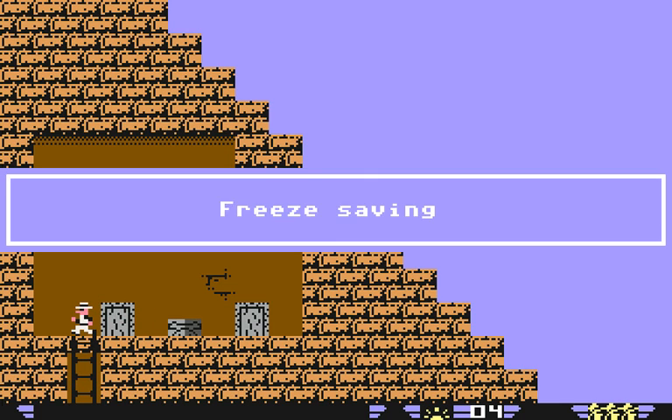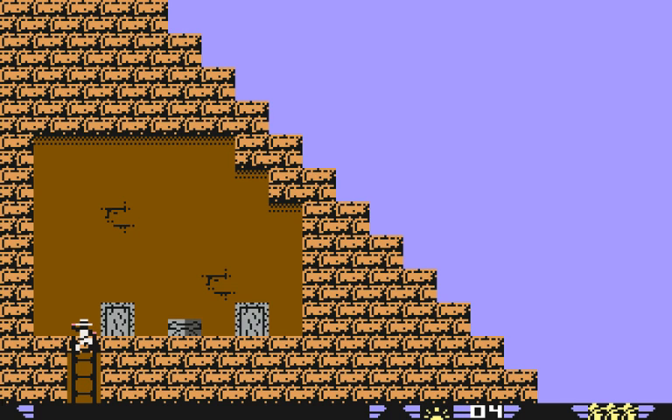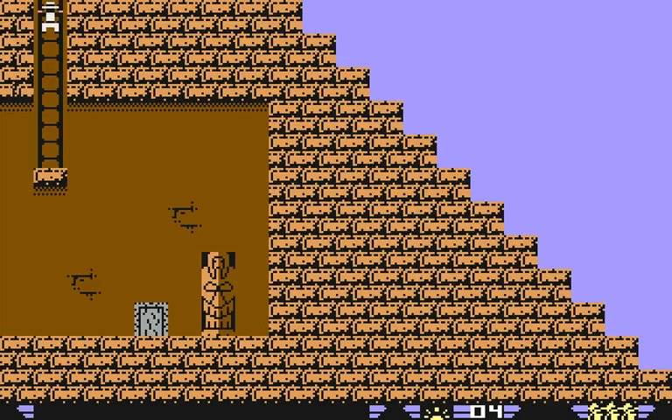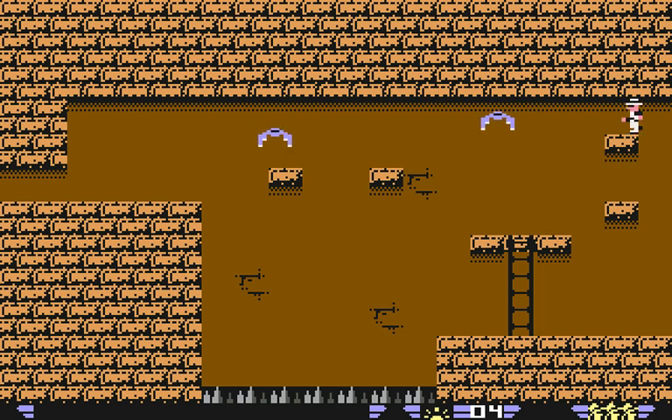We're going to save again, because usually the instant you enter this room you die because of the boulder — not always, but usually. I didn't this time — that's nice. I did when I did my practice run. You can't walk across this — you'll die — so you have to jump over the boulder there. There we go. We're going to save our game state again, because we have to deal with the bats.